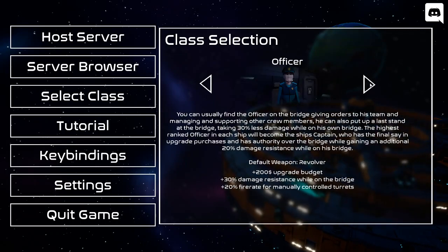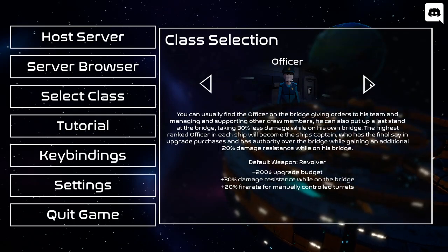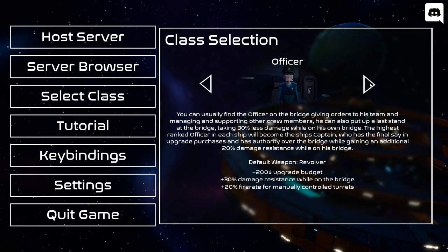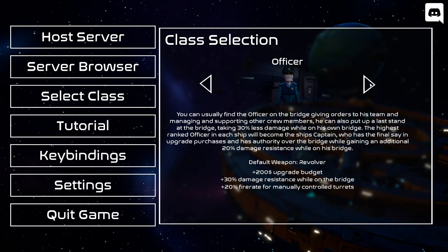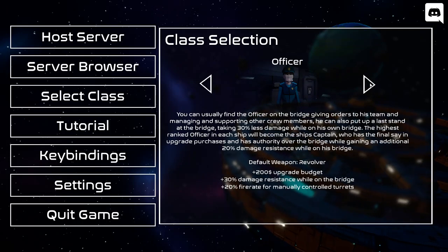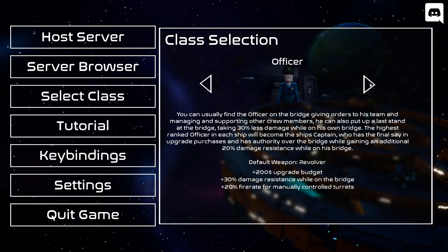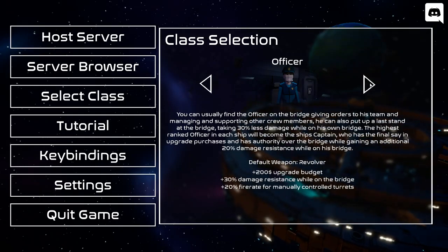The officer you can usually find on the bridge giving orders to his team and managing and supporting other crew members. He can also put up a last stand at the bridge, taking 30% less damage while on his own bridge. The highest ranked officer in each ship will become the ship's captain, who has the final say in upgrade purchases and authority over the bridge, while gaining an additional 20% damage resistance while on his bridge.